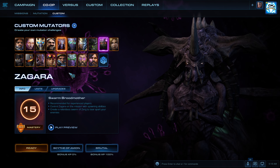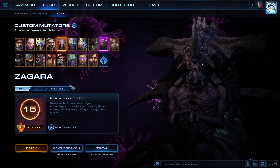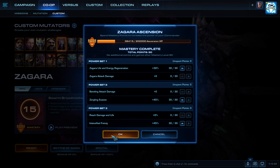What's up StarCraft fans, you are watching a co-op mutation. I am CTG, and we're doing the Quick and the Undead on Scythe of Amon. I am playing this time as Zagara, my masteries are Zagara Life and AG Regeneration, Zergling Evasion, and Intensified Frenzy.